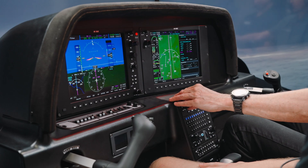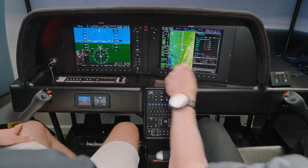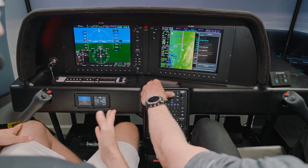Coming up on 14,000. 542 Sierra Foxtrot, cleared direct Charleston. As far as the menu goes — did you collapse airways too? If we had an airway loaded it would show.